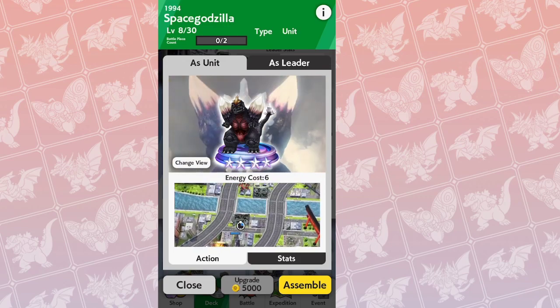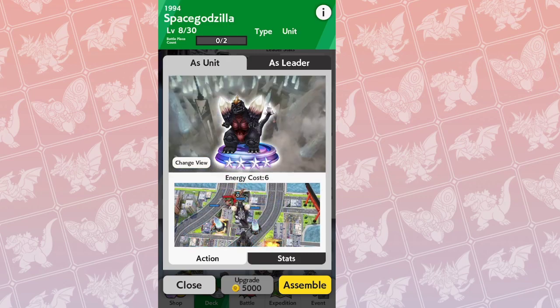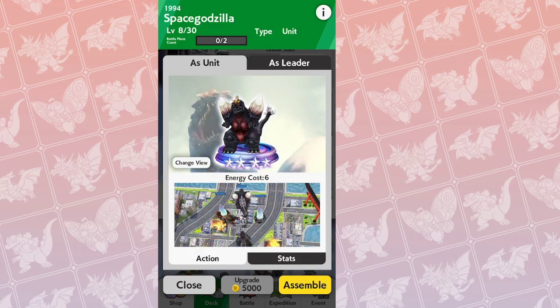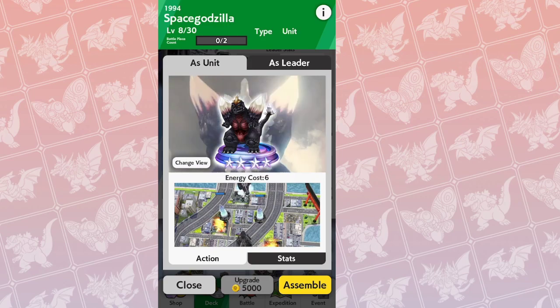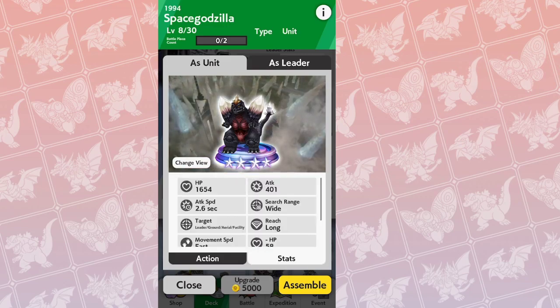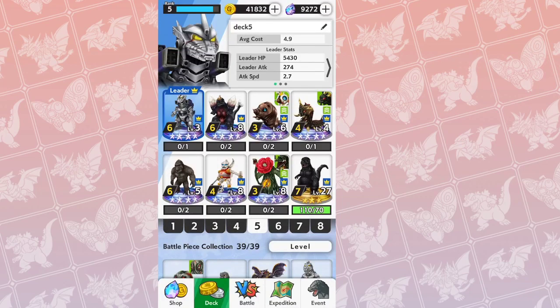There's not a lot of Gigans running around in the meta right now, but you'll see Gigan leaders. The crystals can also stop King Caesars and Mothra Leos with the rush — if they target the crystals first, they waste their rush. Additionally, units like Kamakuras, Ultima, or Suprex will also target the crystals if they're in range. Having Space Godzilla at a high enough level — I have mine at level 8 — gives you an extra buffer and layer of defense.